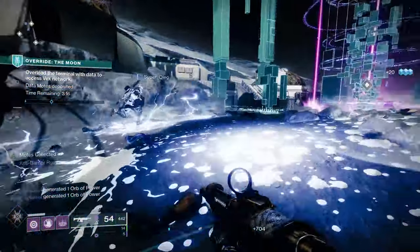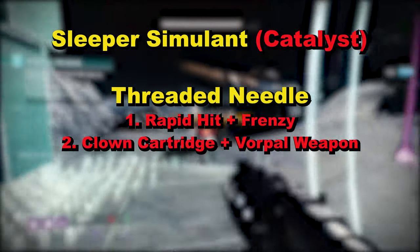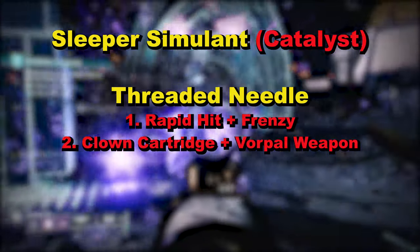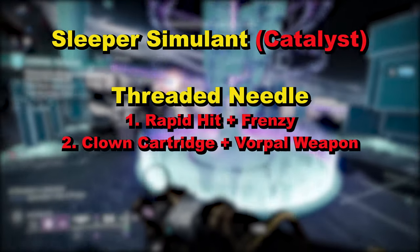So the two weapons in question will be Sleeper Simulant with the catalyst and Threaded Needle — one example with Rapid Hit and Frenzy, and one with Clown Cartridge and Vorpal Weapon. I'm only testing these as in the last video I made they were the only weapons worth using for DPS and I have no other well-rolled linear fusion rifles.